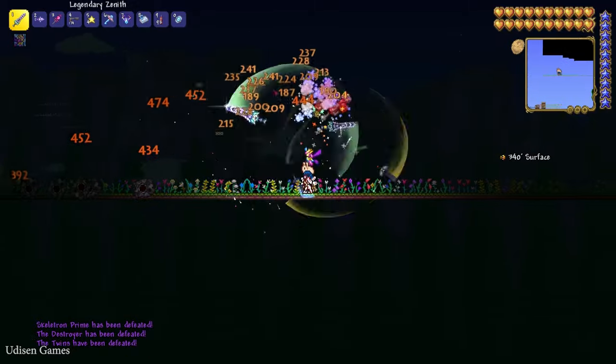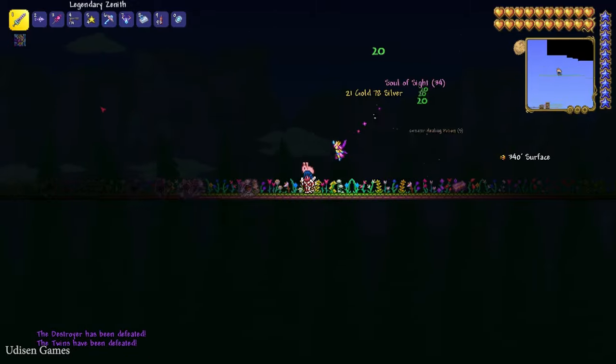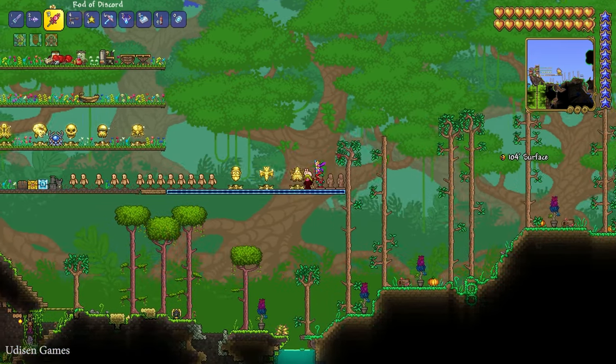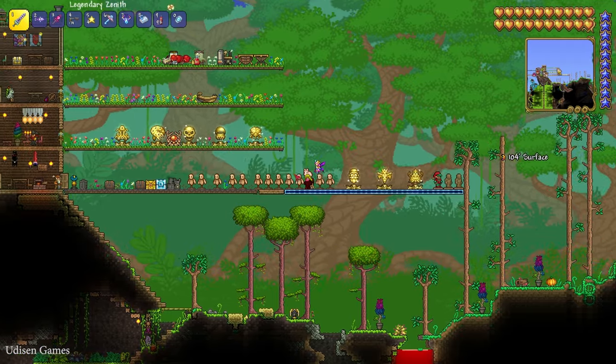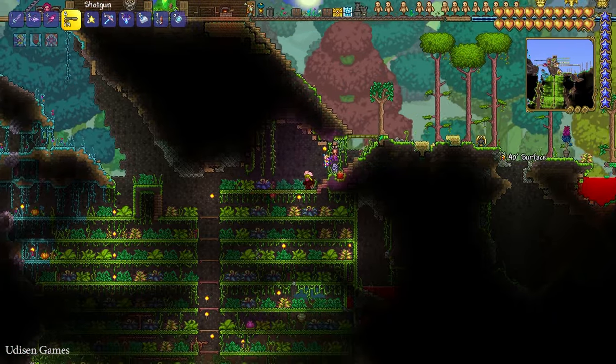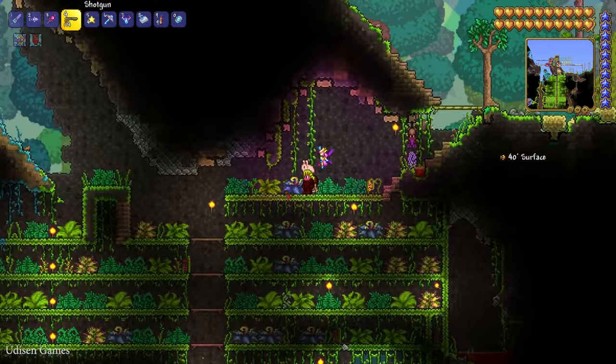The Twins are done — no more Twins! After that, find the jungle biome, which has tropical trees and tropical plants around. Go underground and in the underground clear out a huge area.